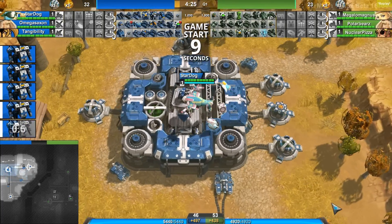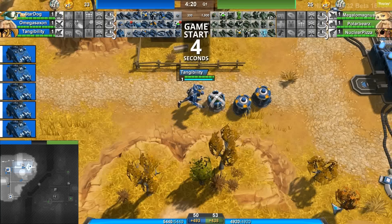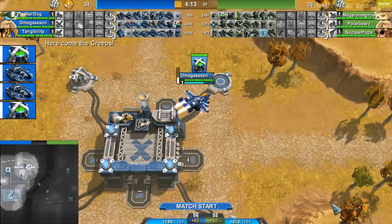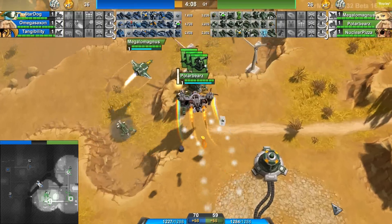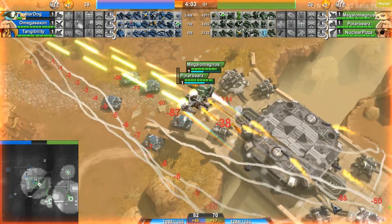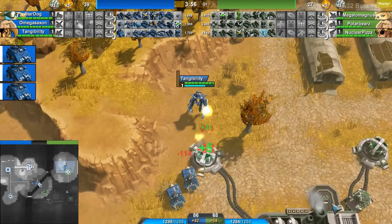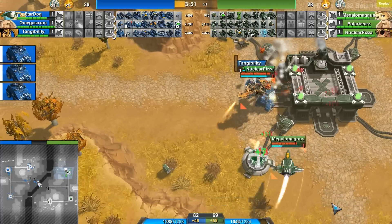Taking a look at loadout: Stardog actually has turtles and blaster guardians in his loadout, and Tangibility also has blaster guardians as well as bear traps. Omega Saxon actually has jammers and tangles — not stuff that you see that commonly. On the green team, we do see Polar Bears using that booster Osprey. He'll probably be artillery-crazy with this, because that booster Osprey is really, really good at all that micro — moving everything around, healing everything up, going from spot to spot.